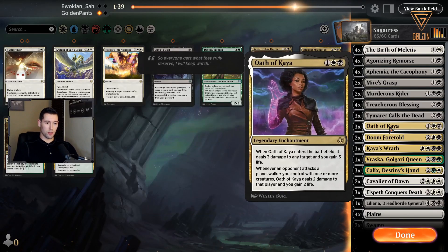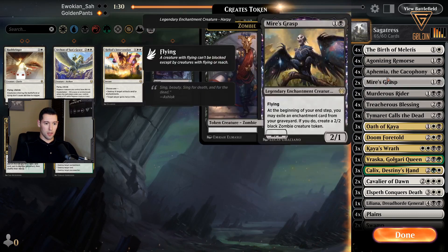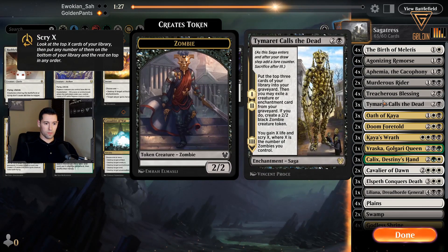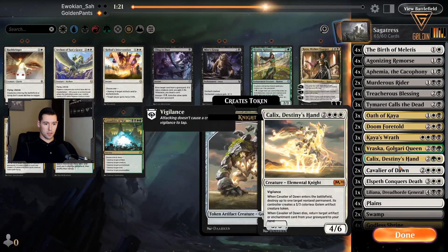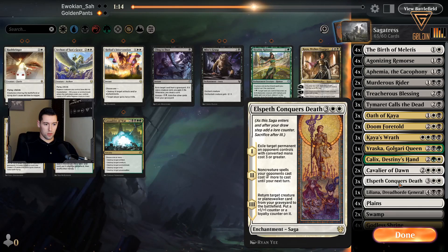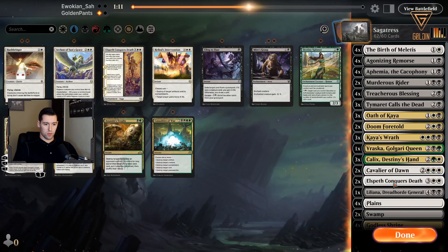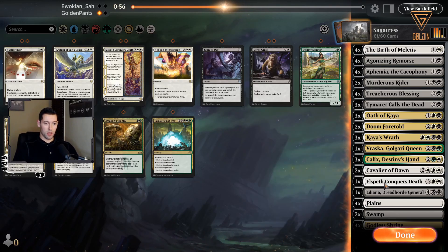Maybe going a little too hard on Doom Foretold — actually I'm going to take out Myris's Grasp and keep Oath of Kaya. He's probably running Taverus. This can hit Dream Trawler but honestly if it gets to the point where you have to target it with spells you've probably lost, so I'm going to take those all out — even if it could be a mistake if he's running cards I'm not expecting.